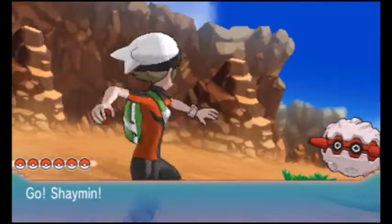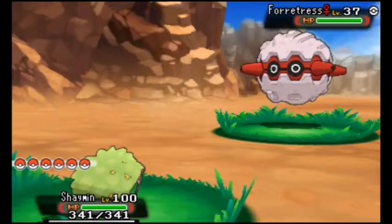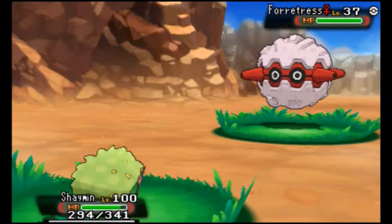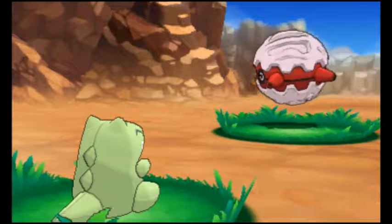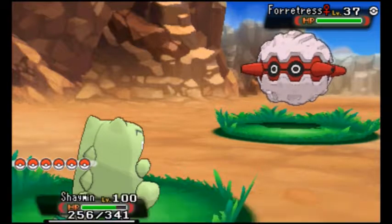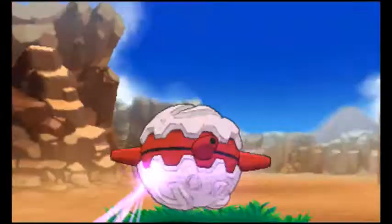Time for some Shaymin battle strategy! Let's go for Substitute — you lose about a quarter of your health, but you don't get hurt by attacks, at least until your Substitute breaks! And then let's go for a good old Aromatherapy to heal those status problems.